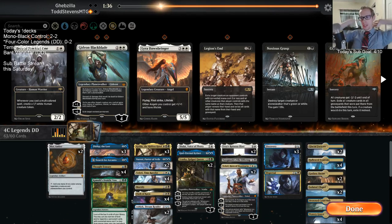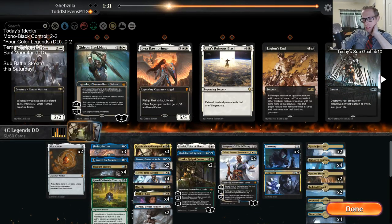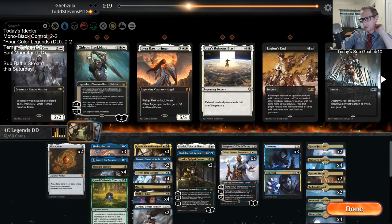Ruinous Blast - not very necessary here. Having Dracuseth and Kefnet for their creatures. I don't think Othakaya is particularly great in this matchup - let's trim one.